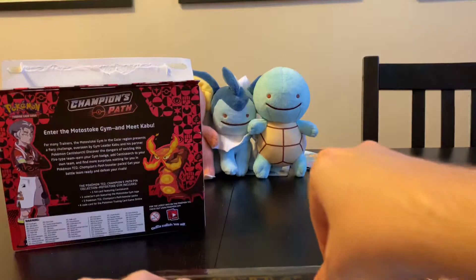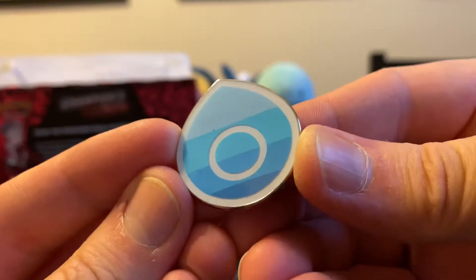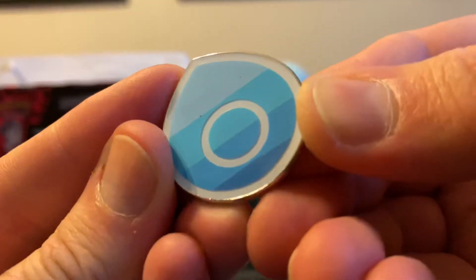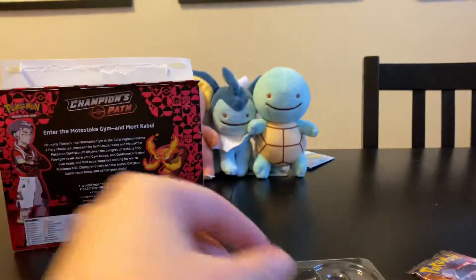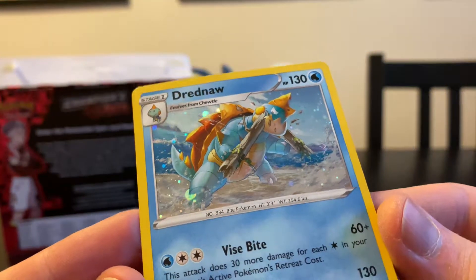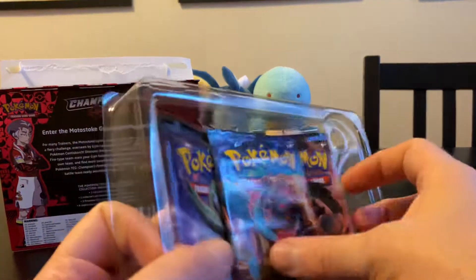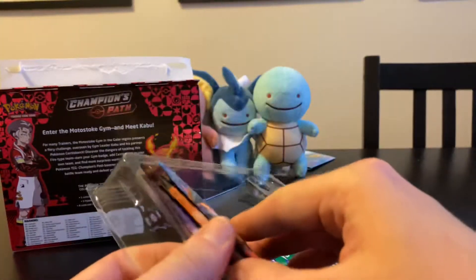There's also a Full Art Cursola card that I think is kind of cool. There is the badge — that little speck will drive you back. And there's the Dreadnought promo card. That's nice. We haven't opened Pokemon cards in a while; I've got a lot backed up.